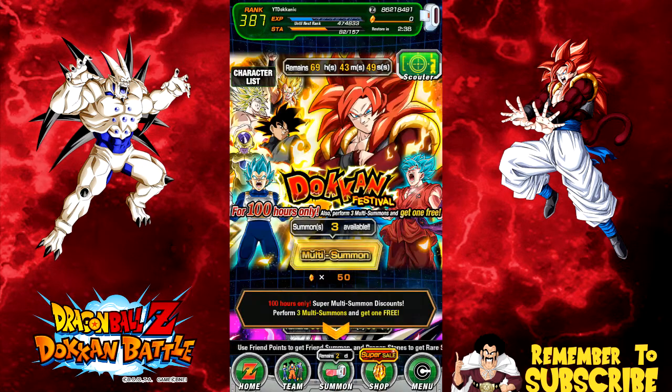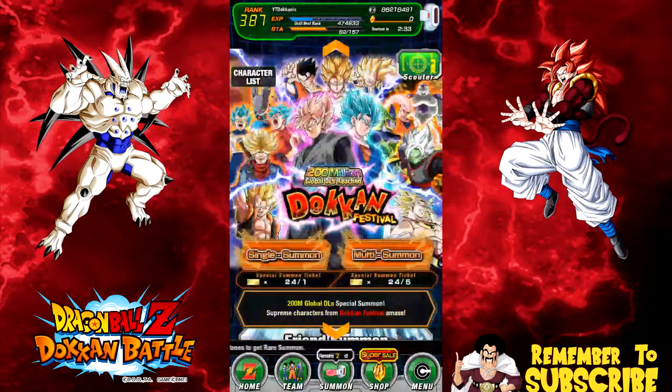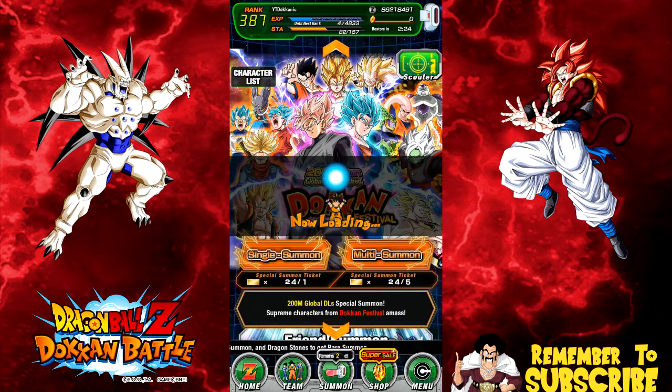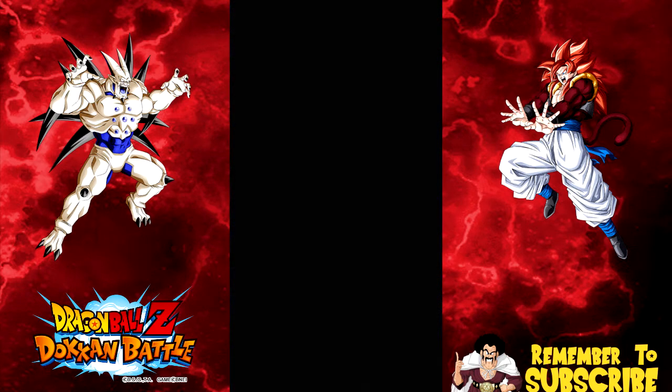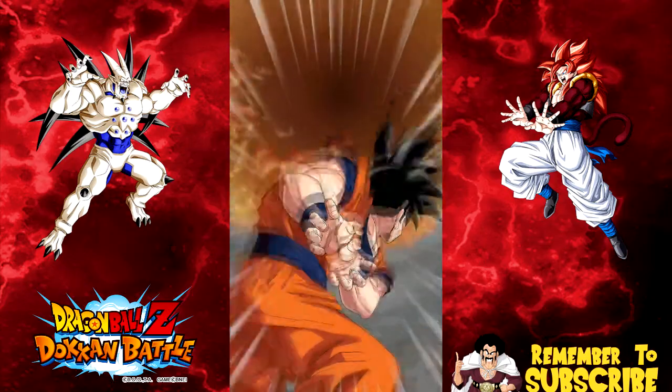Maybe I'll pick up another stone pack because I really really want that Omega Shenron. We've got 24 tickets left, so about four and four-fifths multi-summons. Let's get through these and see what we can get. Honestly, if I can land the Intelligence Vegeta or Intelligence Trunks, I won't be upset with this banner. Six pods — let the hype begin!